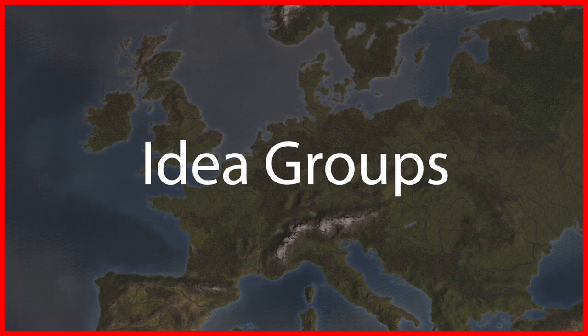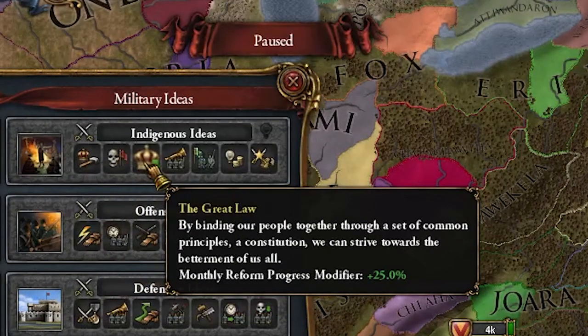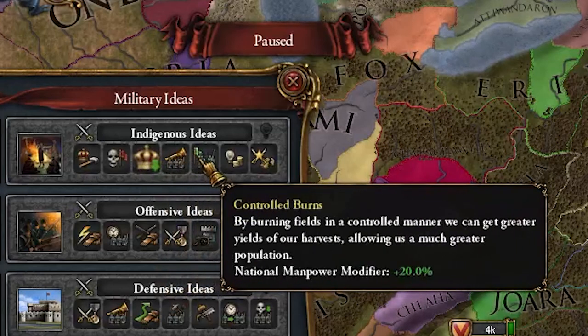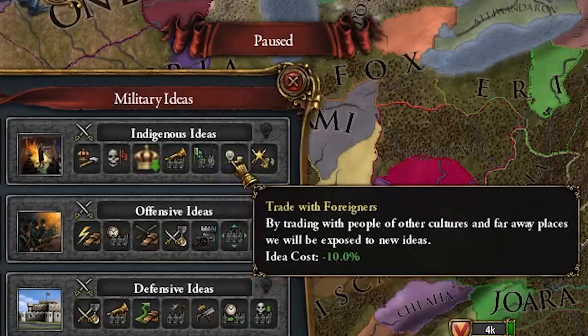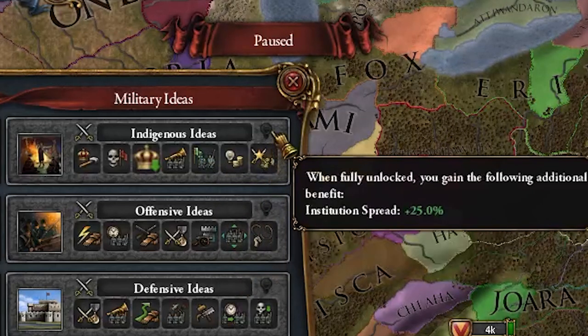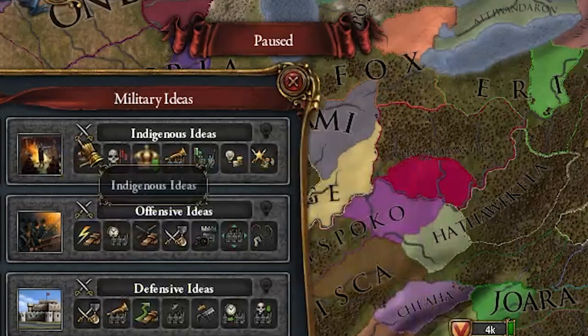Before we touch on our final topic, I'm going to briefly go over the idea groups you should be taking as you progress. First and foremost, the indigenous idea group is actually one of the strongest in the game, with some of the most coveted modifiers in almost every slot. Additionally, the policies it has with other late-game idea groups is insane, particularly the admin group. Whichever ideas you want to combo with this is up to you, but indigenous ideas is a must-have.